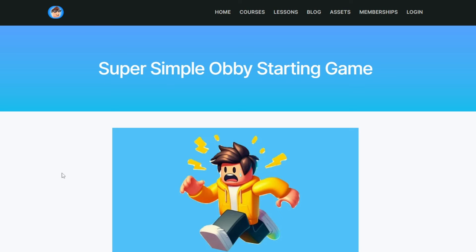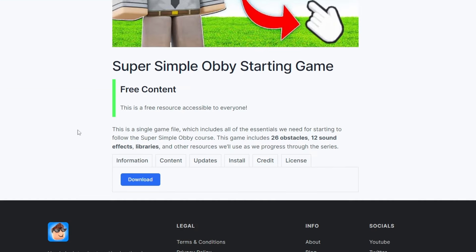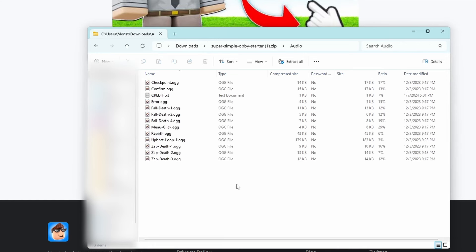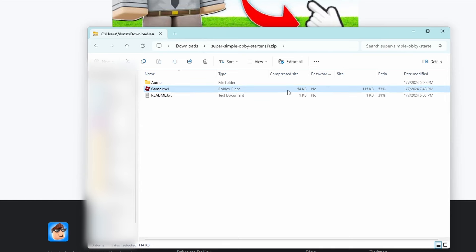Now let's start actually creating our game. Go down below in the description and click the link to the Super Simple Obby starting game page. Go towards the bottom and click the download button. You're downloading a zip file containing a readme text file, an actual Roblox game file, and a folder called audio with audio files and a credits text file. This is completely free and downloadable by everybody — you don't even need to create an account.